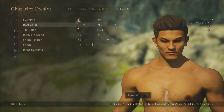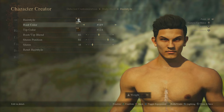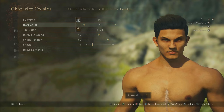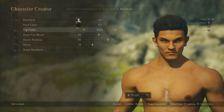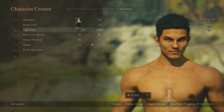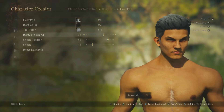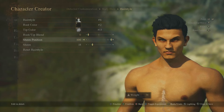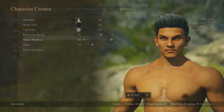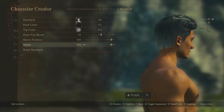Root colours — there are around 170 to 200 different colours. Tip colours let you change the highlights separately — again near 200 options. Then there's a blend setting where it blends the tip colour into the root. Sheen position controls how the hair is going to shine.